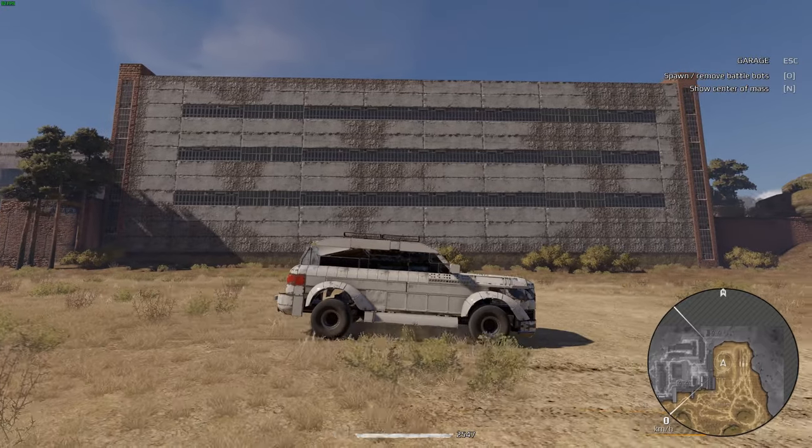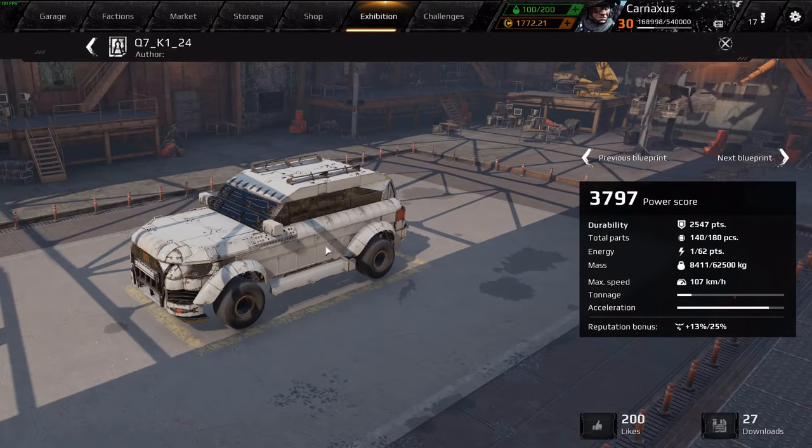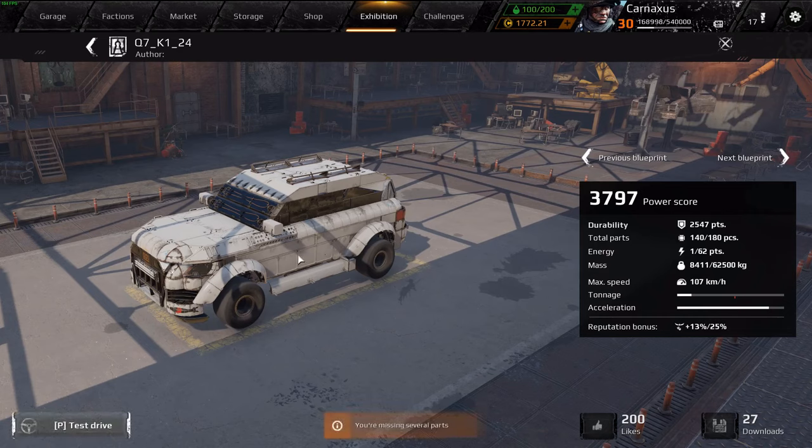I know exactly what I saw happen. The thing is, this is not my build — it's from the exhibition. I don't think I can do a design save or something like that. I can't get to chat, which means I can't put in commands either.